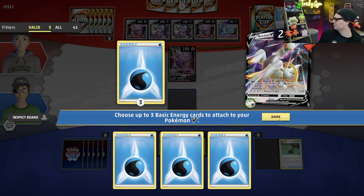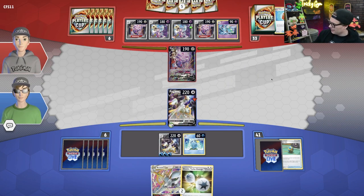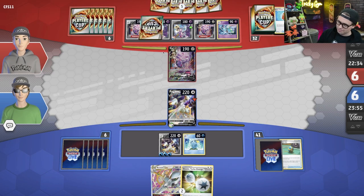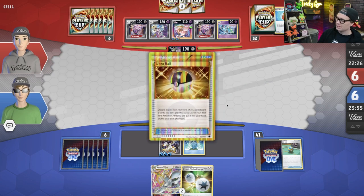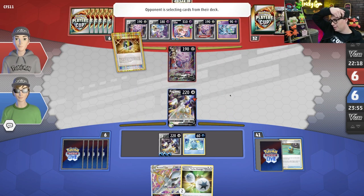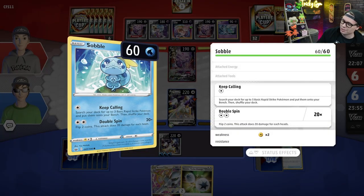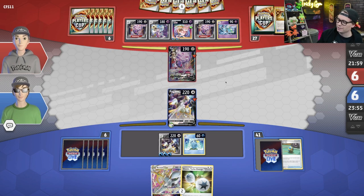With the Arceus VSTAR in hand, I kind of know that one of these two is getting knocked out. With Arceus VSTAR in hand, I can use Starbirth next turn because Mew doesn't play any Path to the Peak or anything like that. Why not get Yveltal? It's not really Yveltal time yet — I feel like I need a little bit more in the way of consistency. You also don't want to just offer that up for your opponent to knock out — you save the Yveltal for later.